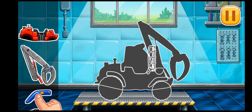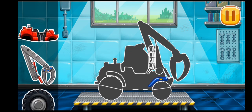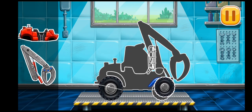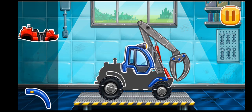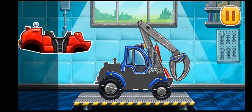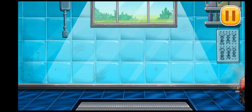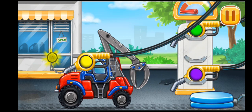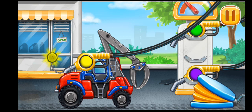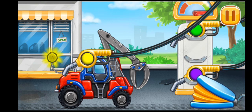We need to assemble the timber loader. Now we need to fill it. Choose the fuel of the same color as the tank cap. Press the pump. Now it's your turn — you're doing really great!